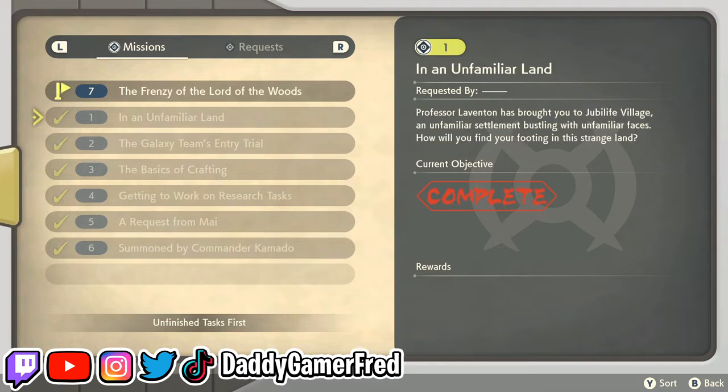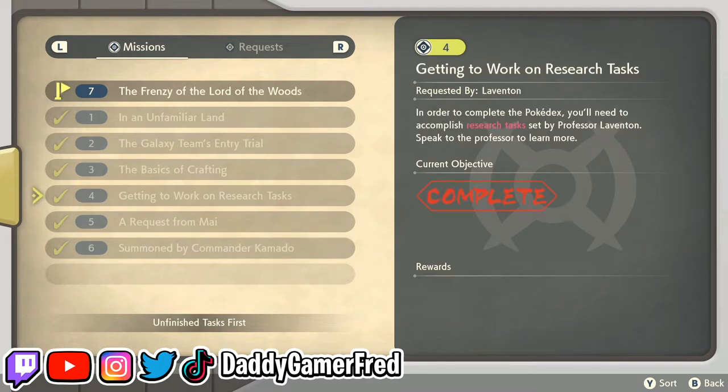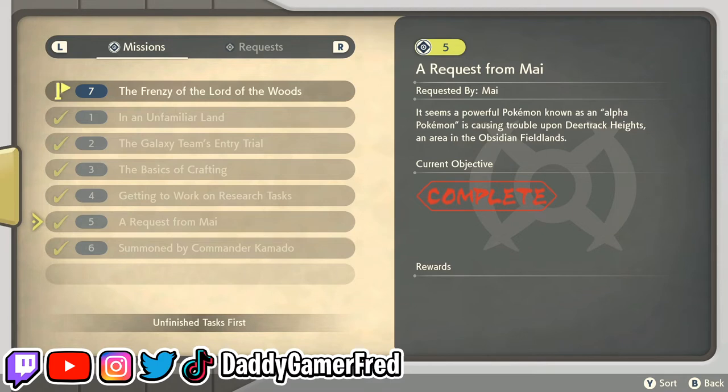You have to do all of the story missions until mission number 5, Request from May. Once you've made it past Request from May, you will unlock the Mystery Gift function inside of your menu.